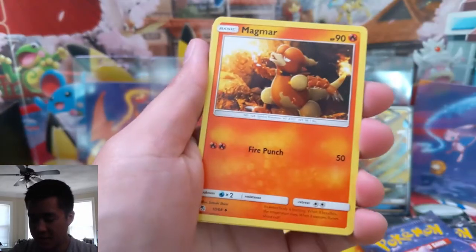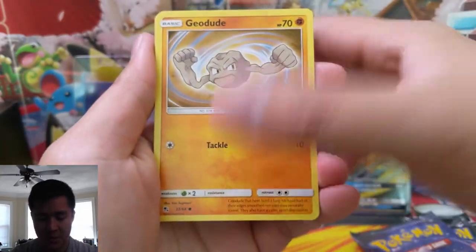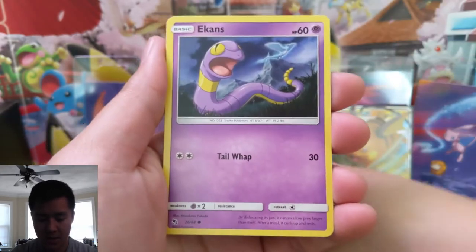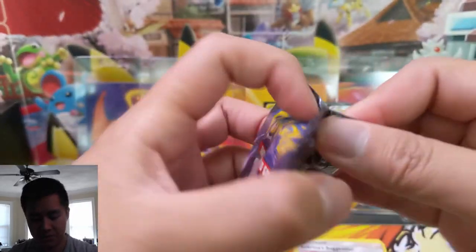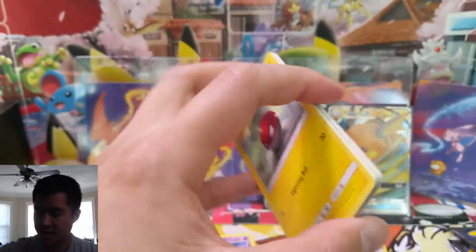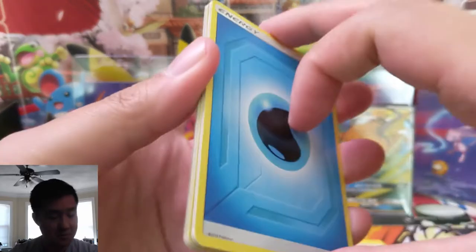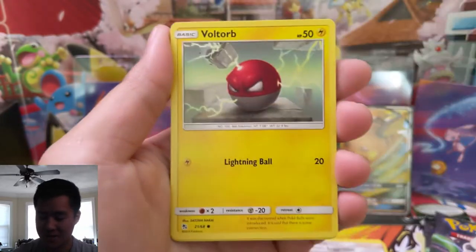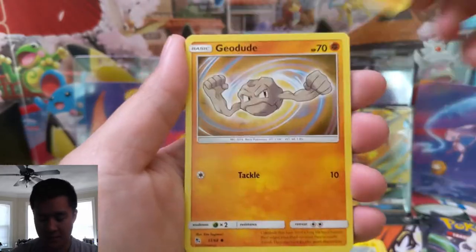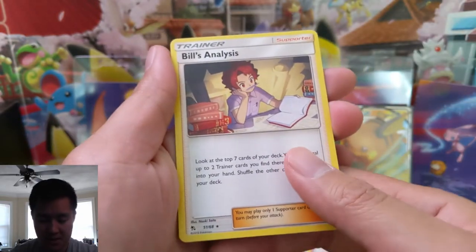Hidden Fates pack one: Electric Energy, more Magmars, Granbull, Chansey, Magikarp, Geodude, Clefairy, Eevee, Ekans into Arbok with Sabrina's Suggestion to wrap up. Nothing good on there. Pack two — at this point ETBs should be out, so hopefully everyone is able to get some. If you got your pre-orders cancelled, I feel your pain — basically 75% of my pre-orders were cancelled. Super disappointing, but we'll move on. Hopefully the GameStop pre-orders work out. Bill's Analysis for our rare.